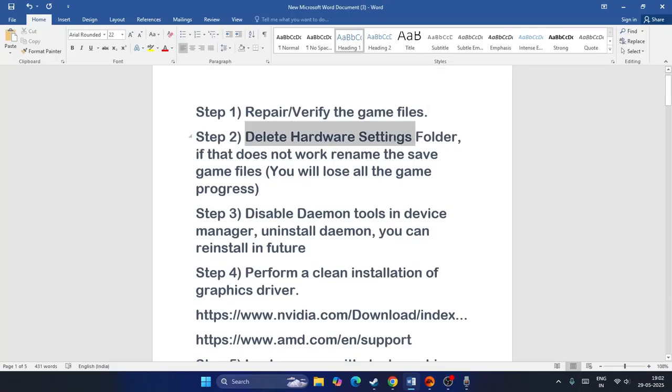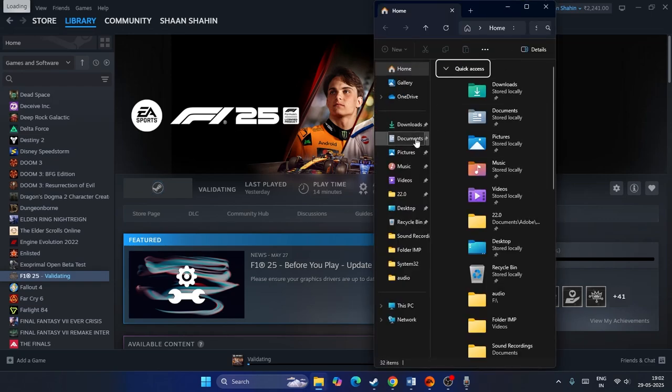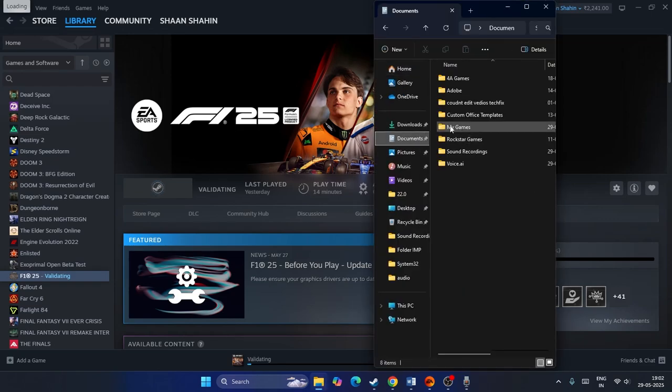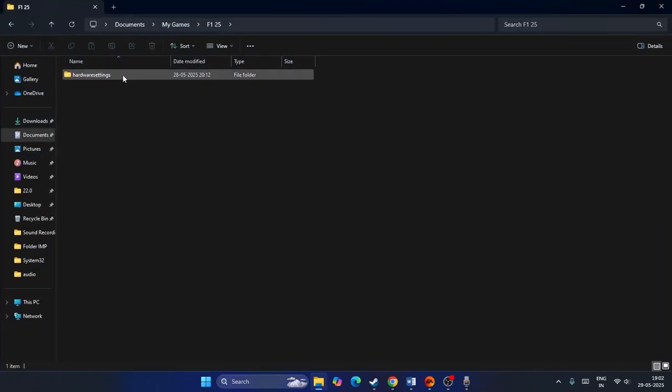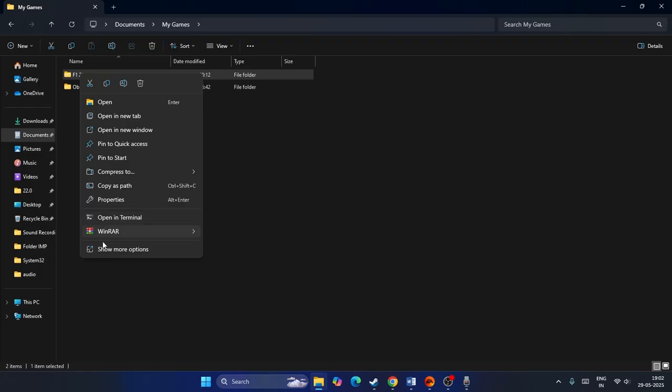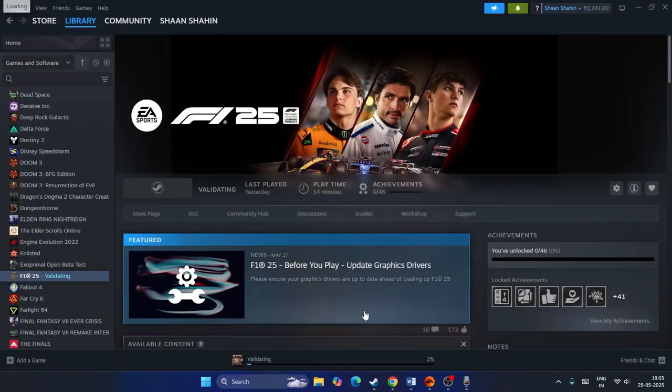The next step is to delete the hardware settings folder. Open File Explorer, navigate to Documents, then My Games, then F1 25. Right-click the folder named 'hardware settings' and delete it. If the issue persists, rename the entire F1 25 saved game folder — for example to 'F1 25 old' — but note that you will lose all your game progress by doing this.